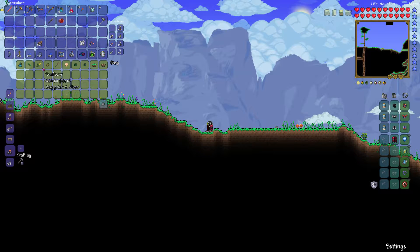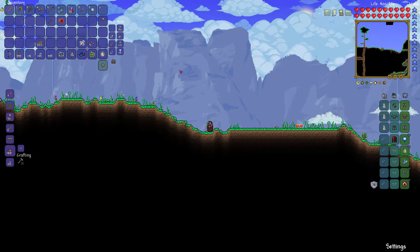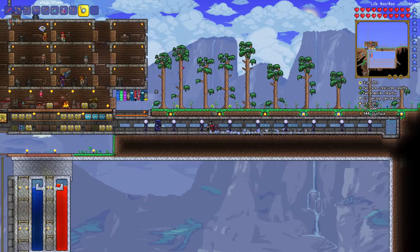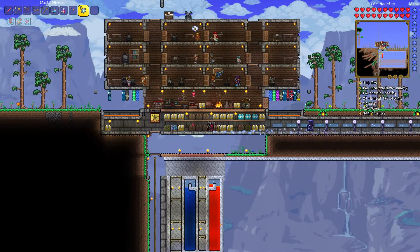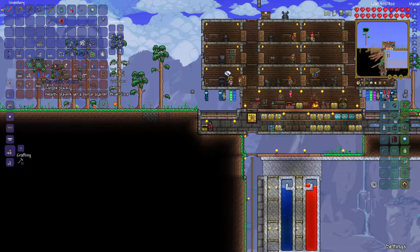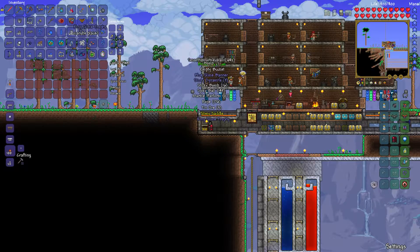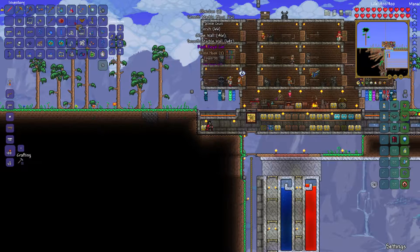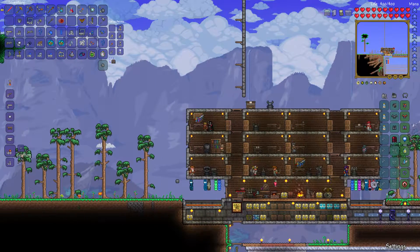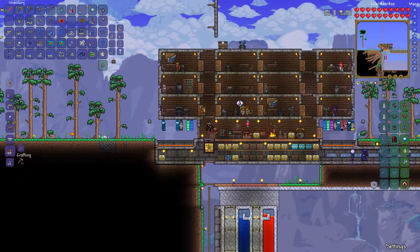We are actually going to head off to the magical crimson area — without any torches, because I am an idiot. Also without the 12 lenses, because I haven't gotten to make the suspicious looking eyes either. I quick-stacked stuff and put it all back in there. There is also a trophy we can get from the Eye of Cthulhu that we killed in the last episode, but he unfortunately did not drop it.